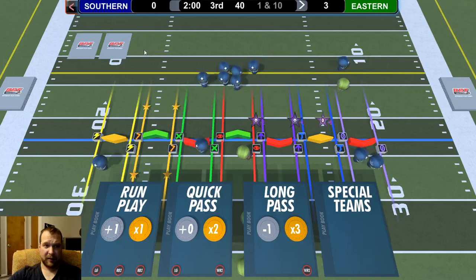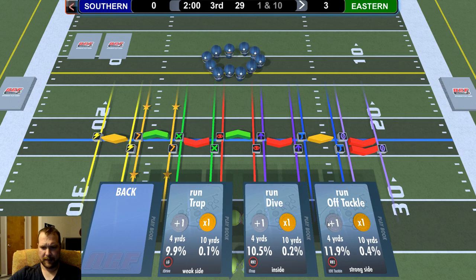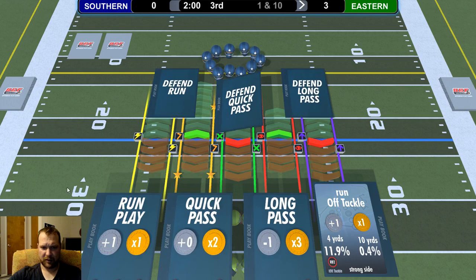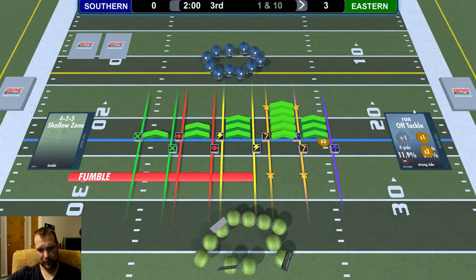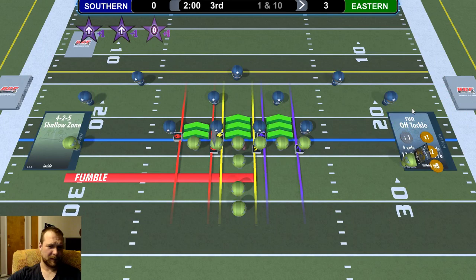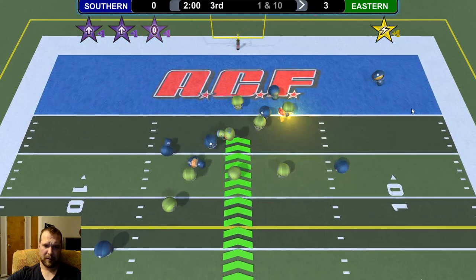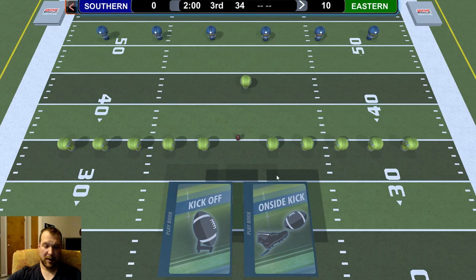He gained some momentum advantage, two to one. I'll do another running play — off-tackle. I want to win cut, and I'm really strong there. He's caught in a quick pass defense again — he doesn't know me at all. This might go all the way. Let's kick it off.